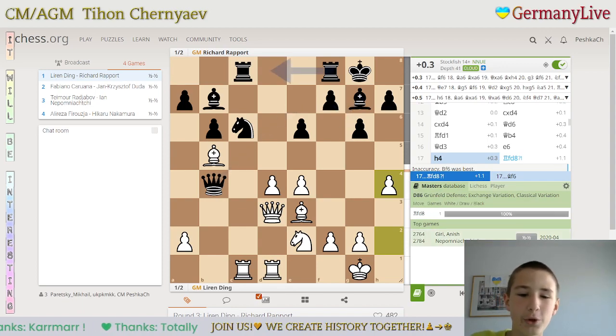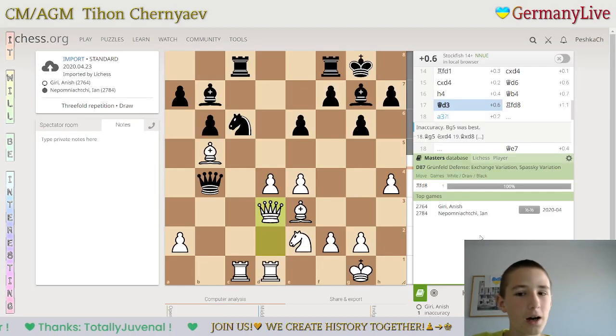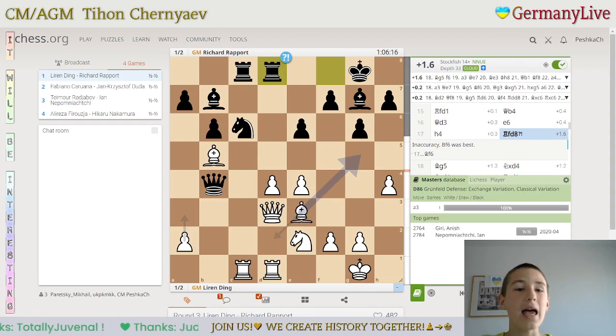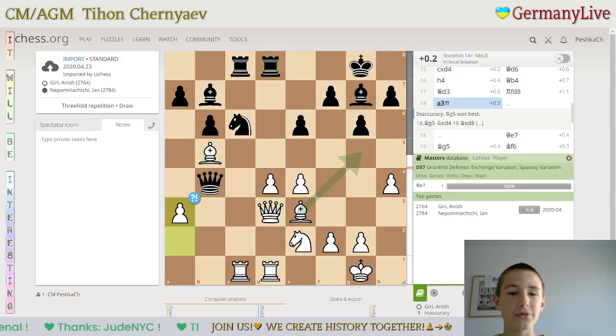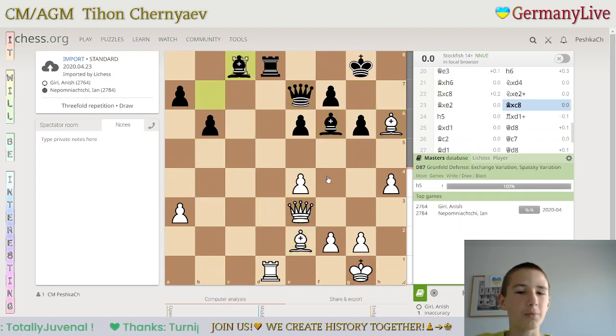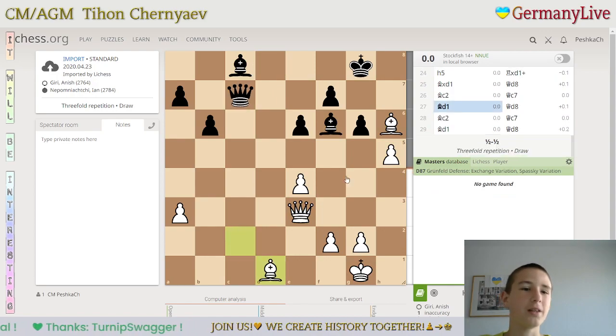It was Anish versus Jan, and then in this game it was rook fd8. So you can see it was also played in our game, and then it was a3. And if you can see the variation bar, basically it was a complete draw — they traded everything and then they repeated.